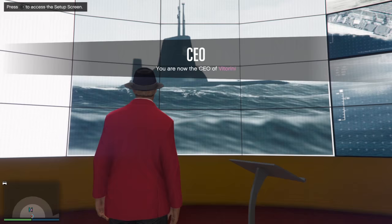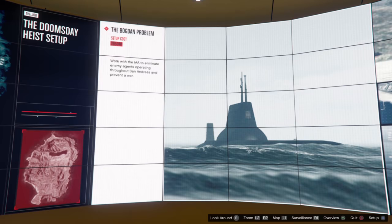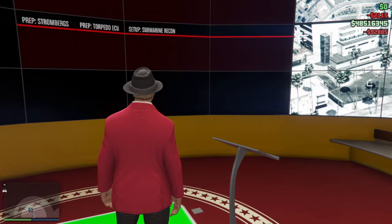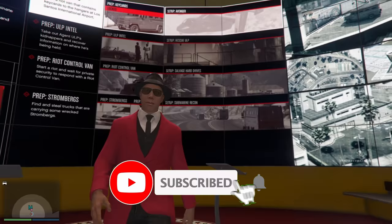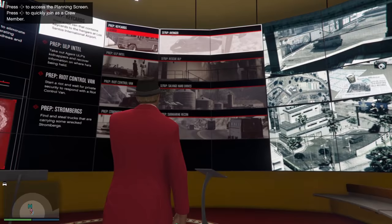I've already completed act 1 and its final mission, so I'm currently in act 2, which is the Bogdan Problem. I'm going to unlock it — just pay that small amount of money — and then you'll be able to access the preps and setups. On the left side you have the preps, and on the right side you have the setups.